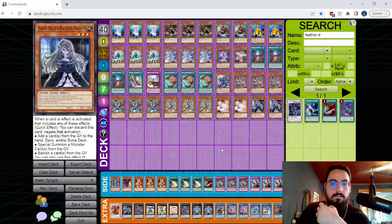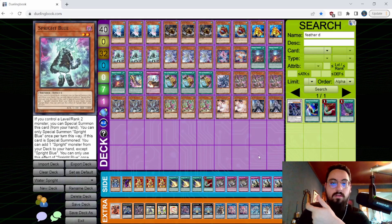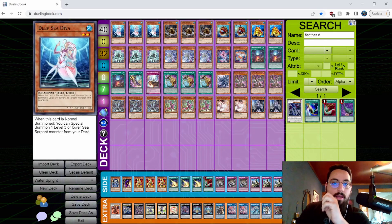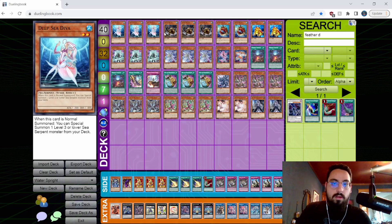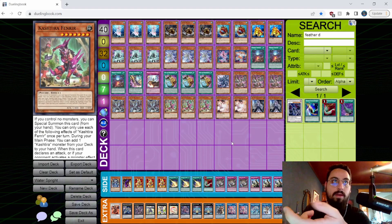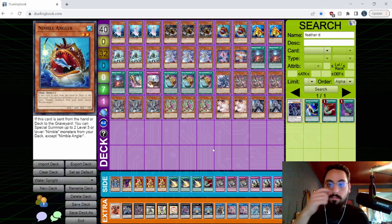This deck isn't a direct counter to the Tier deck but it plays well into it. I have all the Sprite cards and enjoy playing them. The key idea is that the normal standard lines cannot be hit with a Bestial or Kelbek. You can go for a Gigantic Sprite immediately, or play into Kelbek without playing into Bestials by going into any of your water normal summons, then Sprite Sprint, send Angler, summon two more Beavers, make Gigantic — without putting any Darks in the grave for them to Bestial.